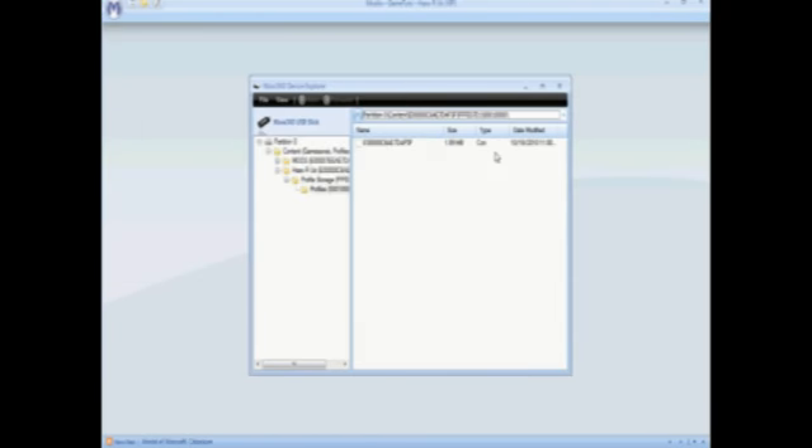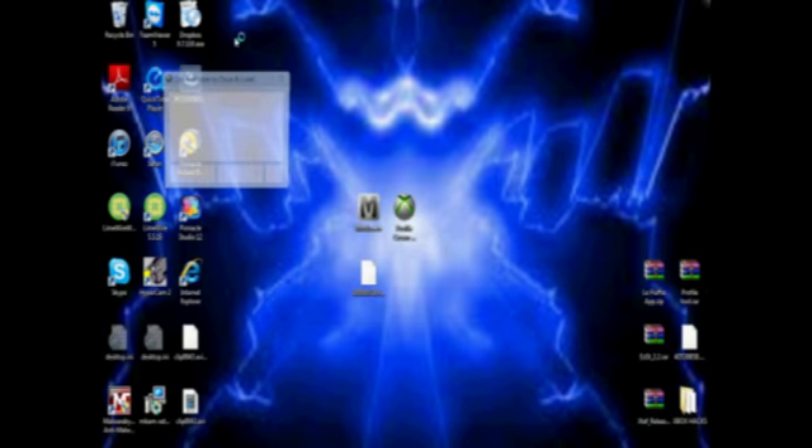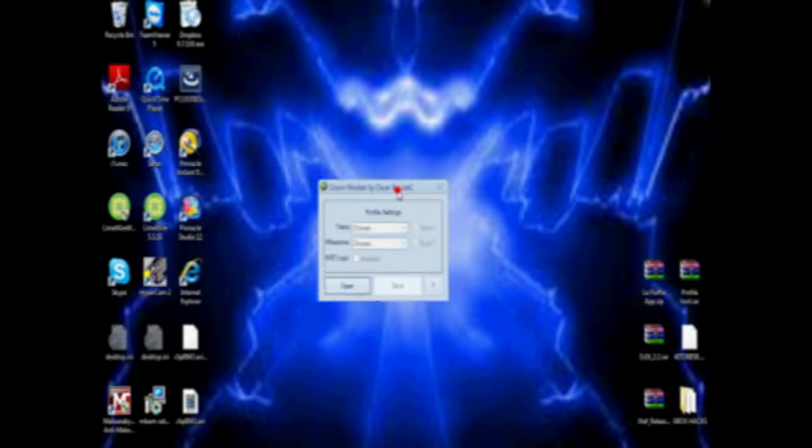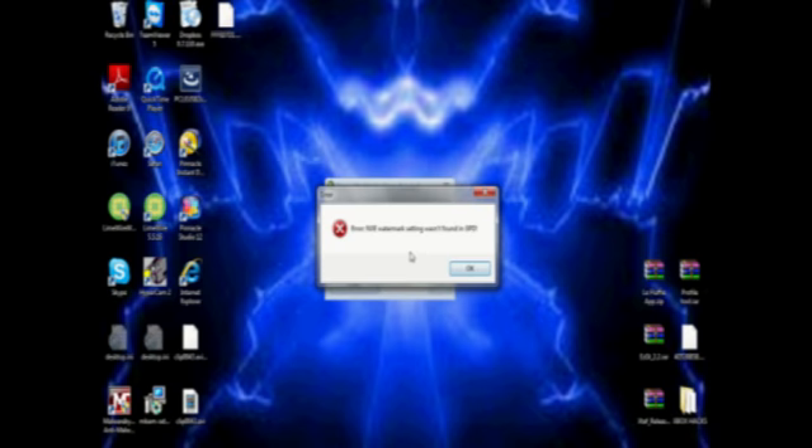Now minimize Modio and go open up Profile Crown. But first let me just show you that my profile is right there. Open up Profile Crown, click open and then find your profile, and double click your profile. Now this error message is saying that my account cannot get the NXE logo.